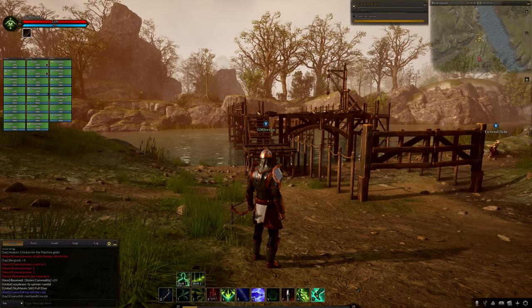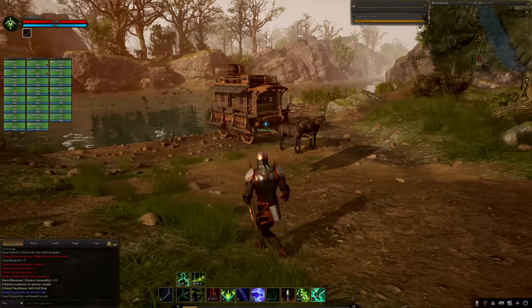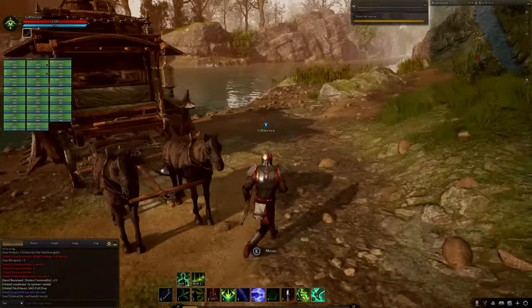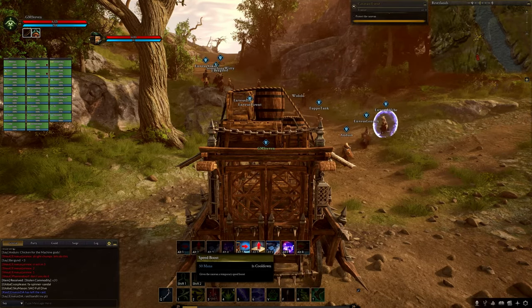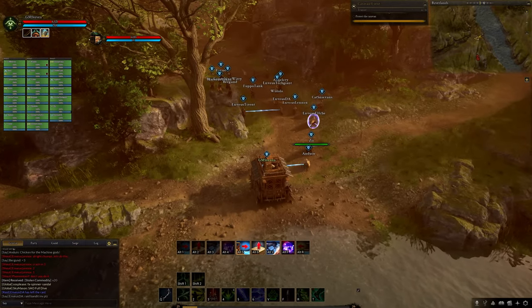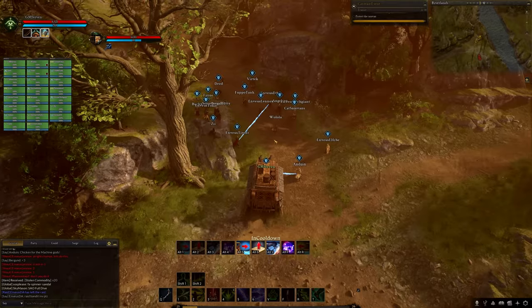They're going to have defensive abilities that may be able to block projectiles from hitting caravans, and certain slowing abilities may be able to slow down the caravan depending on testing. If the caravan's driver is killed, anyone can drive it for 15 to 20 minutes, after which the caravan will despawn and turn into wreckage.